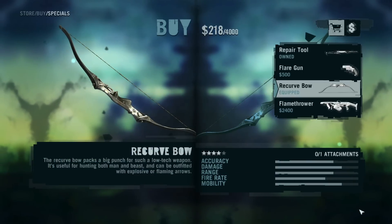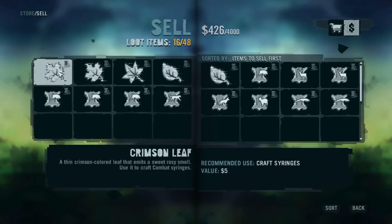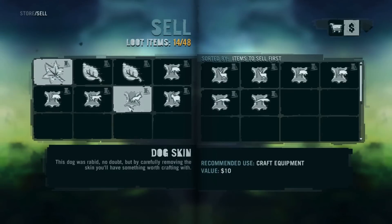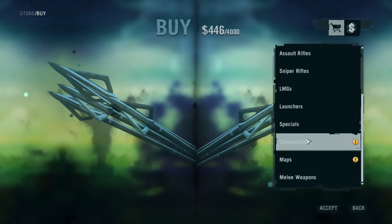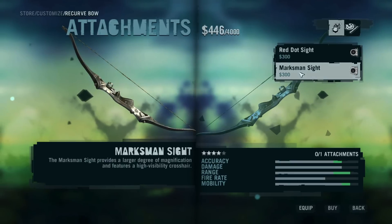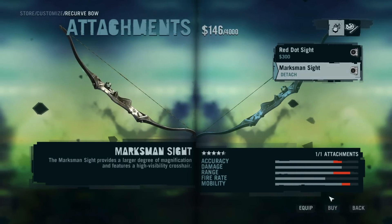We'll go for $300 and sell stuff. Crimson, we don't need. White lethal cell for $10. Let's go back in and customise our recurve. Customise with a marksman sight. There we go - accuracy, etc.